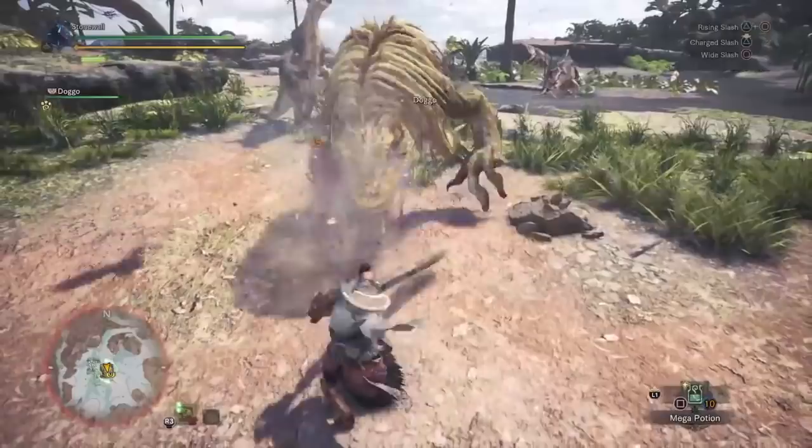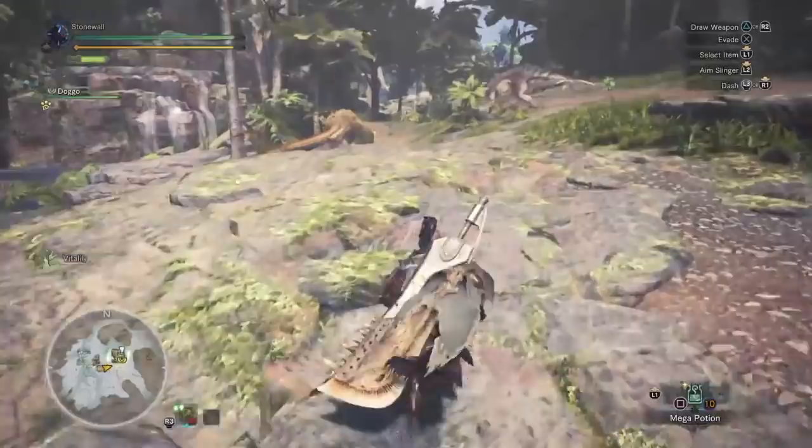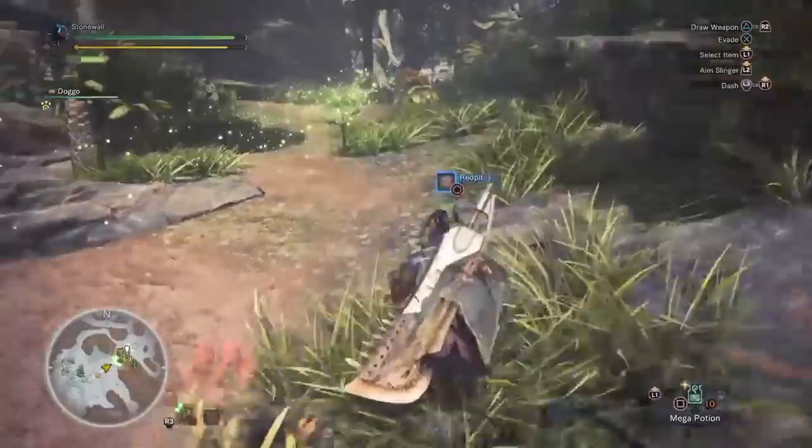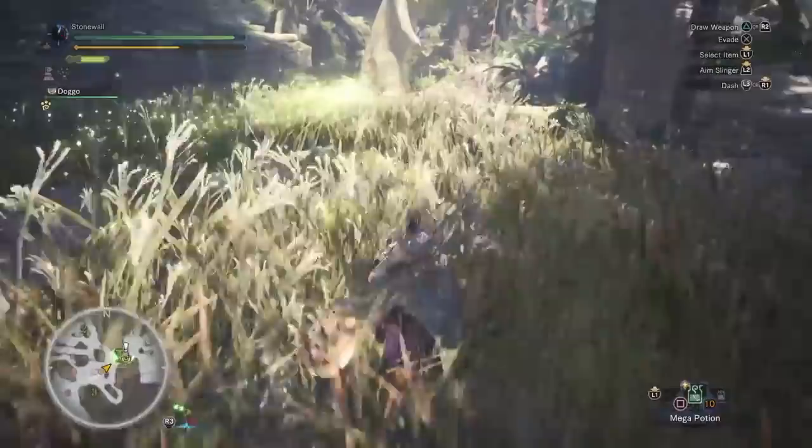If you hit the monster with impact damage enough, you can stun it. I generally like to work with hammer users — if I'm effectively slapping the monster in the face and hitting the tail enough, I'm making sure the tail gets cut and the head takes enough damage to break parts and stun the monster more easily with the hammer user, so we can get in extra hits when it goes down.